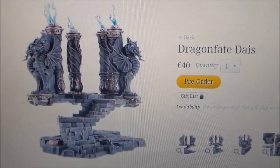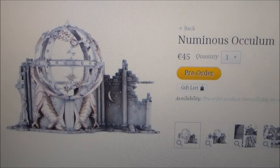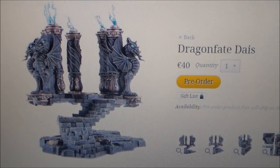So that's it for the two pieces — you have the Numinous Occurum and the Dragon Fate Dice. Make sure to check out the free rules that you get with them below. They're a hit in my book. They're a little bit pricey — that's the only thing that stops me from saying these are fantastic. It would be €85 for two of them. It's not bad for two pieces of terrain, but it's still €85. So let me know what you guys think — leave a comment below, hit the like button and subscribe if you haven't. Thanks for watching, I'll see you guys in the next video.